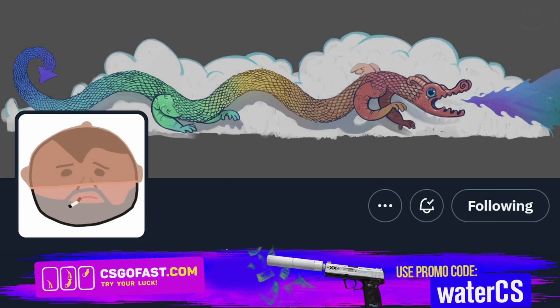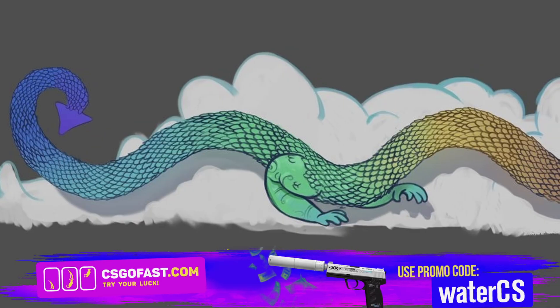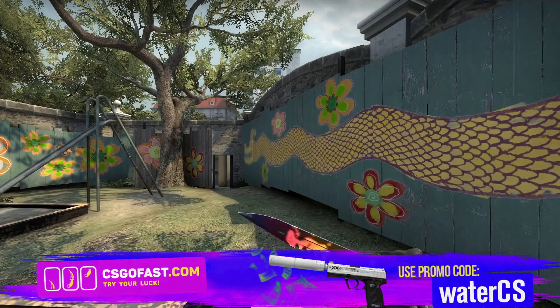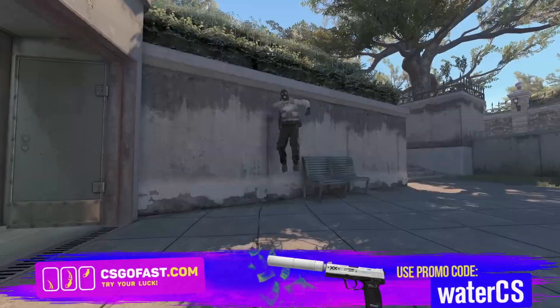Counter-Strike has changed their banner over on Twitter, showing this brand new dragon design. This dragon has a very close resemblance and artwork style to what we see over on Overpass, and as we are still awaiting the reworked version for CS2,